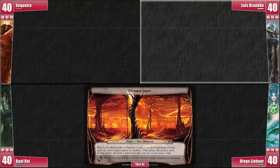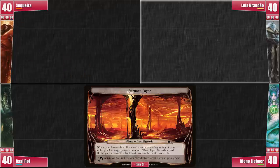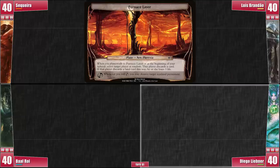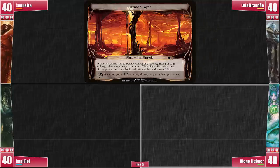It's time to get this special up and running. We start the game inside the Furnace Layer. On Luis's upkeep it triggers and hits me — I discard a Robber of the Rich. Then Luis plays a Windswept Heath and rolls an unsuccessful Planar Die. On Libner's upkeep, the Furnace Layer triggers once again, but this time it burns Luis's hand. He discards a Grafdigger's Cage, which is a pretty sweet card to have against the Meren deck.